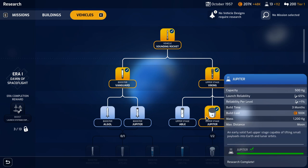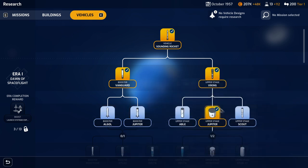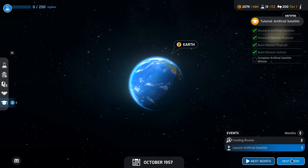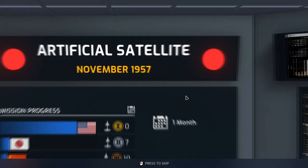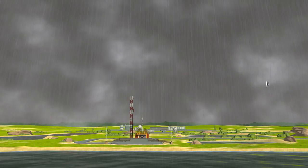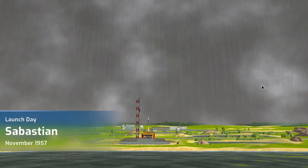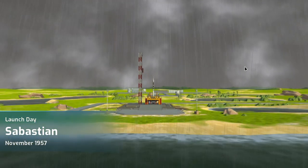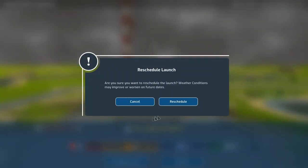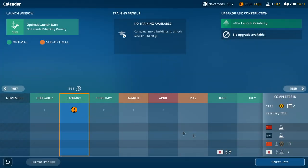We need the Jupiter lower stage to carry this because the Algol booster I've already researched can't carry anything more than 1,000 kilograms, and this is 1,200 — so I've kind of forced my hand. I'll research the Jupiter lower stage. We'll go ahead and move to the next month. We should have a mission coming up here. Optimal date, no training. Ready for launch — it's basically a coin flip here, folks. And it's raining, so bad weather. We're going to have to scrub another launch because I'm not going to launch in rain, not with our reliability levels so low.